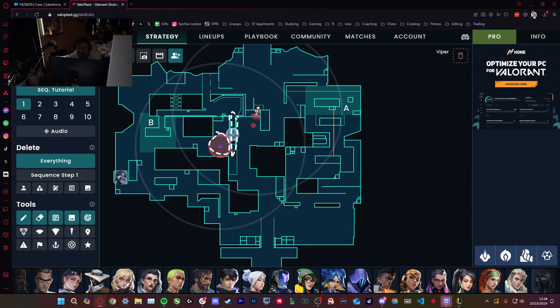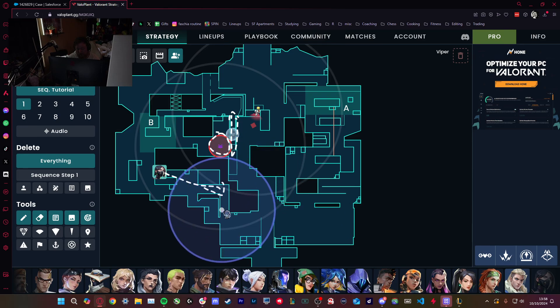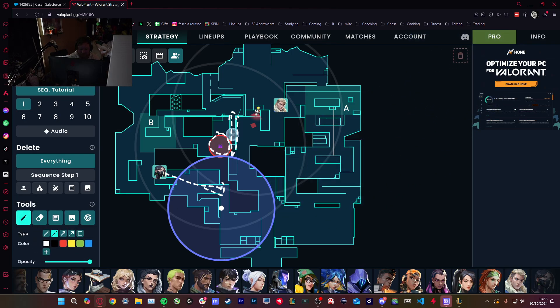Viper ideally is playing somewhere over here, basically checking for B main info. You can greed this fight sometimes. And if you notice they're always going A, what you can do is get Sova to yeet a dart here — from here — instead of using an early dart on A. What this does is clear this angle. So Viper can walk up and go this way, knowing that angle is clear, rather than walking up where there could be people lurking around. You get this kind of free angle — it's a relatively inconspicuous dart that you can use for info.